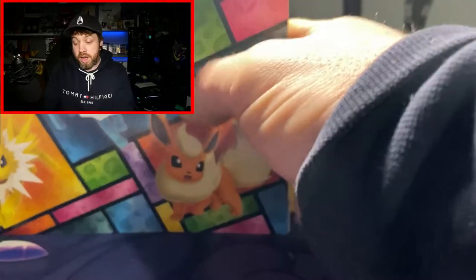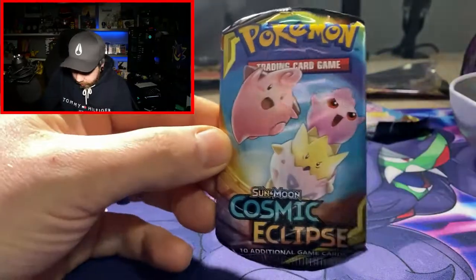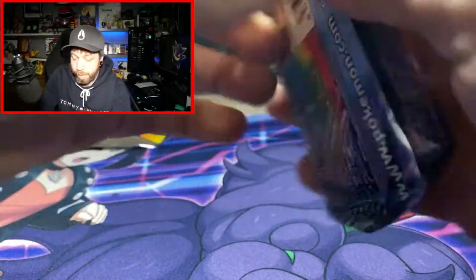We've got a little binder with the Eevee on it — okay, that's nice. Aurora will love that, so we'll give her that with some cards in as well. Maybe we can pull some fire for her today. I think it is time to get involved with the Cosmic Eclipse.